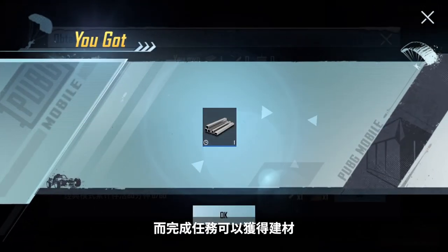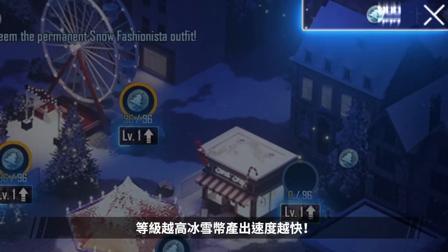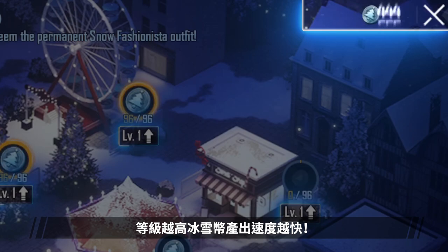Complete missions to get crafting materials, which can be used to upgrade the stalls. The stall's Winter Coin generation speed increases with their level.